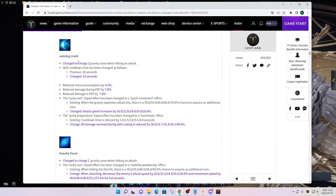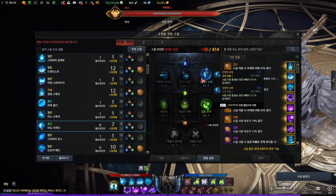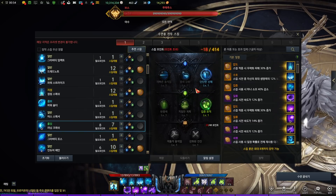The next skill is Running Crash. It guarantees 2 cores, and the cooldown is reduced from 20 seconds to 18 seconds. It has its mana consumption reduced, and also its damage on both PvE and PvP got reduced, but for PvE it won't matter much since it's a blue skill that doesn't do much damage anyway. The Lucky Core tripod turned into an attack speed tripod, and another tripod that reduced cooldown changed into one that reduces incoming damage while using Running Crash. Let me show both versions.